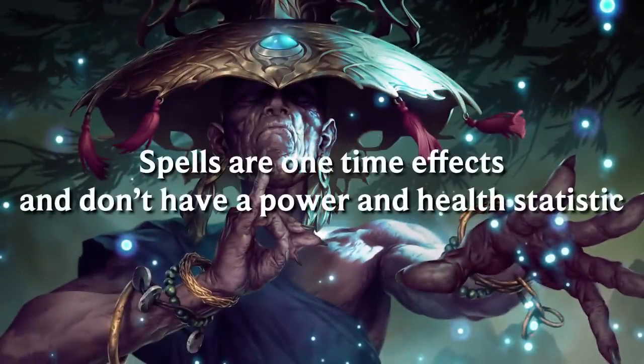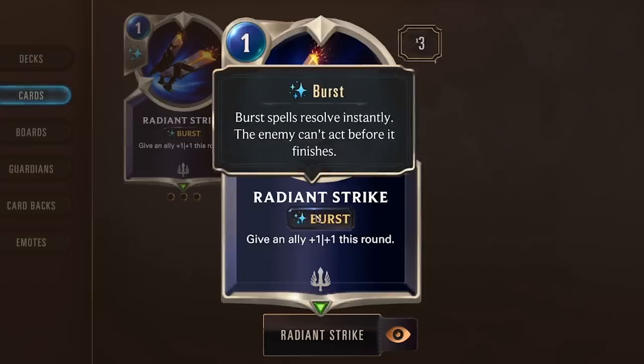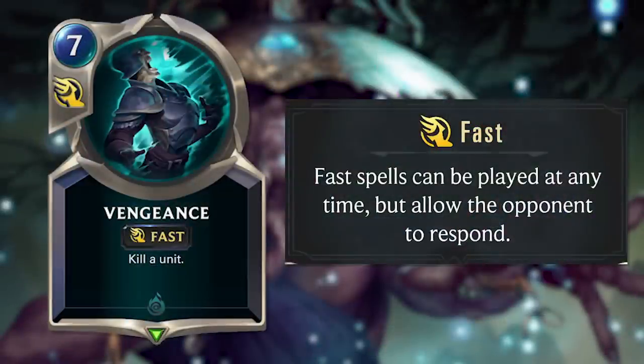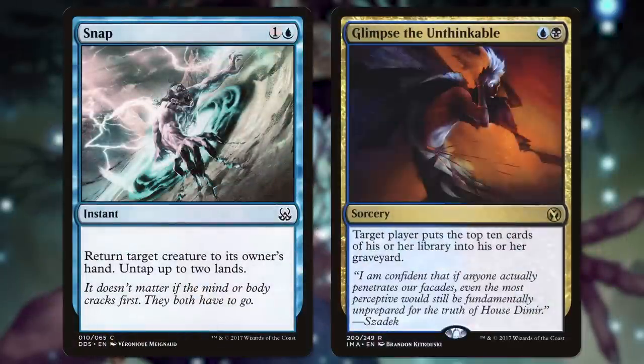Spells are one-time effects, and so don't have a power and health statistic. Let's look at Radiant Strike. Radiant Strike costs one mana to play and gives an ally plus one plus one this round. It has the Burst ability, which means it can be played at any time, including when attacking or blocking, and it will resolve before an enemy has a chance to respond. The other two subcategories of spells are Fast and Slow. Fast spells can be played at any time, but do give the enemy a chance to respond. And Slow spells can only be cast outside of combat, at the same speed as playing an ally. They can be responded to, and can't be cast to respond to a fast spell or another slow spell. It's comparable to the idea of instants and sorceries in Magic the Gathering.